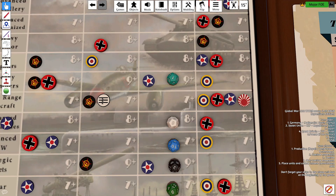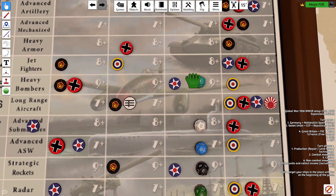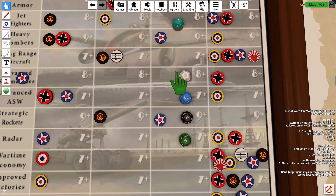Hey Team, Major Foe here. Turn 16, July 1944 for the USA. I'm going to start with our tech rolls. Heavy bombers need a 9 or above. That's a 2, that's a miss.